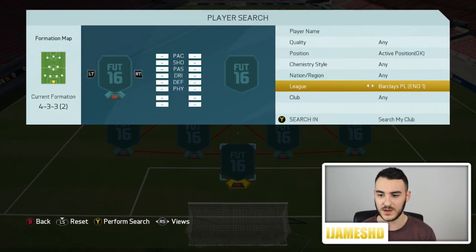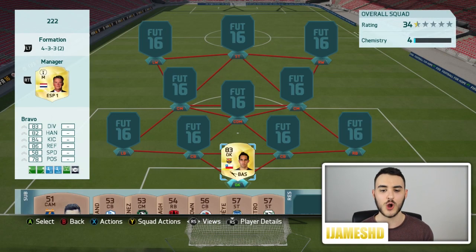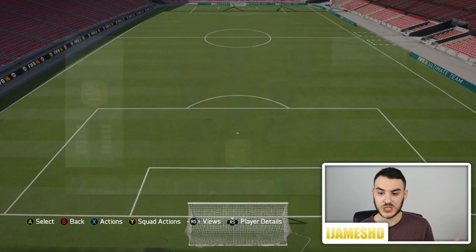In goal, we have Bravo — 83 overall. Now for an 83 overall he is so cheap, he goes for 1,200 coins, you could probably get him cheaper. 83 diving, 82 handling, 84 kicking, 86 reflexes, 67 positioning are his standout stats. The thing about Bravo is one game he is amazing and another game he is just terrible — not sure if it's FIFA or the player himself.